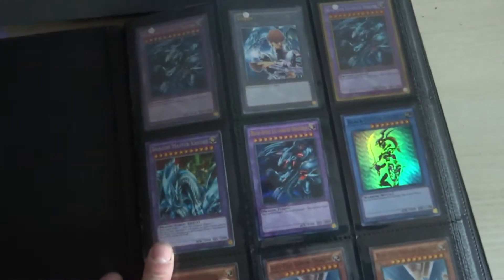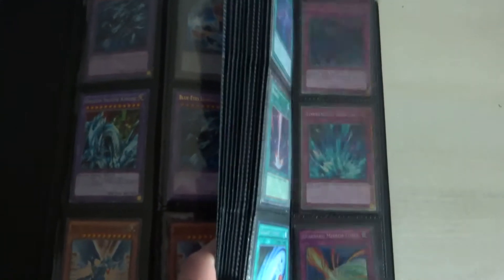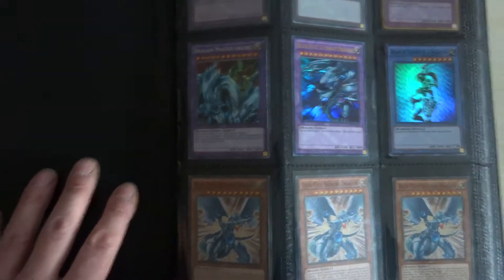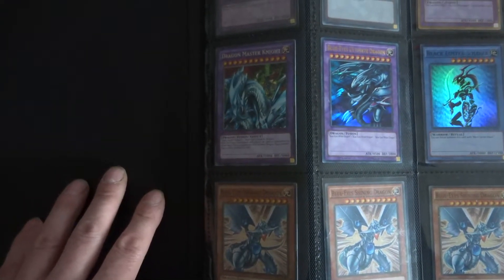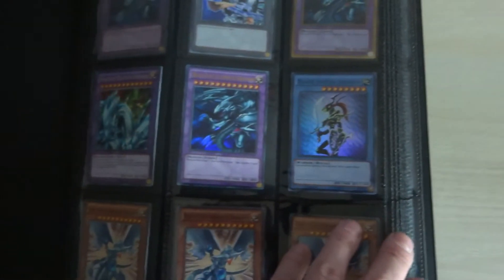So this is the Blue-Eyes deck — it's about 10 minutes, the whole map. So if you like, I have enough power to make the Blue-Eyes deck work. To invent it, I'm still missing three cards: Solomon, Draco, and the new spell card — I don't know what it's called. I need those three cards to complete the deck.